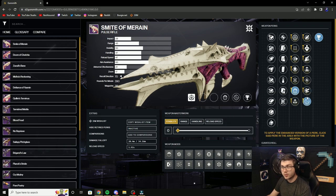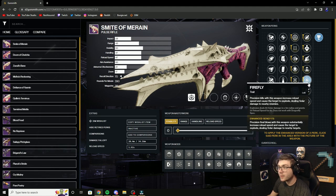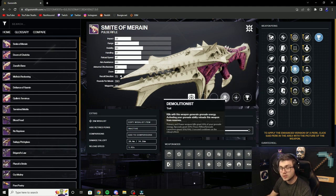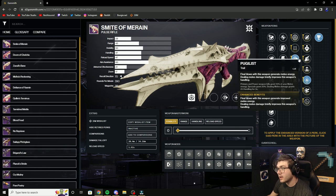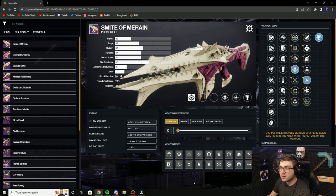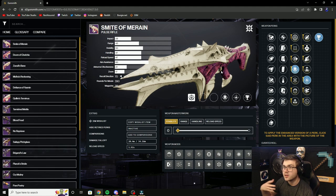Things like Warlock work really well with that. In reality, most of the time you're using your primary weapons for ad clear, so that is going to revolve around things like Firefly. Firefly will not only cause an explosion, it will also give you a bunch of reload speed. You can pair Firefly with Demolitionist if you have a grenade-based build, which is really good for getting your grenades back, or even Pugilist for a melee-based build to get melee energy back. A roll I would go for is Demo and Firefly — very good for ad clear and getting your grenades back.